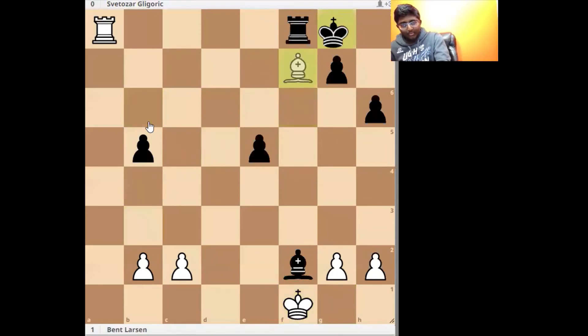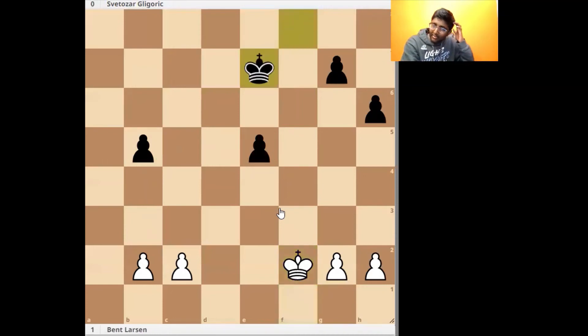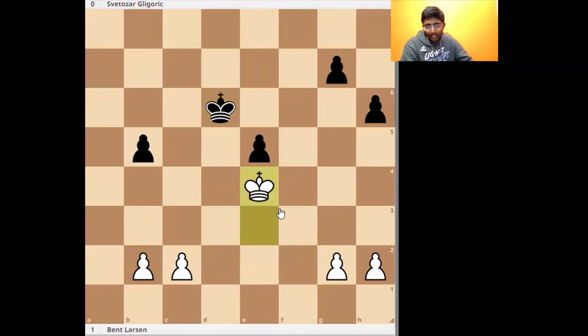Here we actually have equal material, but it's clear that white has a more active king and a better pawn structure, as these pawns are kind of just out and can be pressured. King e7, King e3, King e6, King e4 — so Gligoric tried to complicate the position with b4.